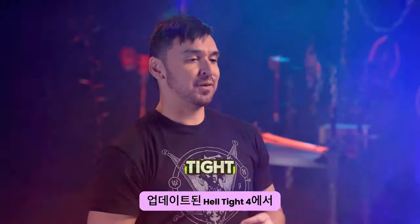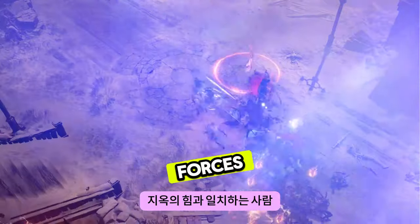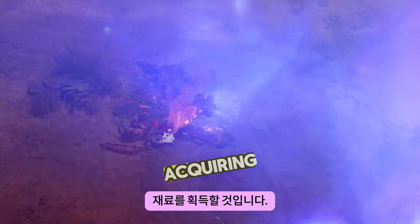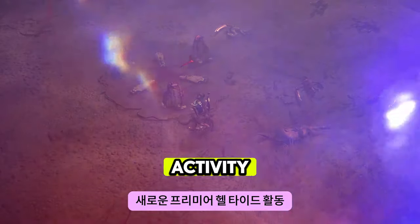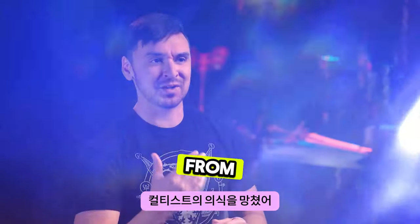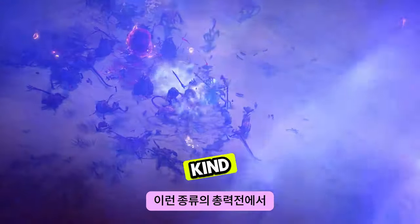In the updated Helltide, for players who are able to stay alive long enough, they'll be paid a visit by the Hellborn — former Heroes of Sanctuary who have aligned with the forces of Hell to attack the allies they once fought alongside. Players who are able to take down the Hellborn will acquire the materials they need to engage with the new premier Helltide activity: the Accursed Rituals. Located in the Helltide, these Accursed Rituals are botched rituals from the cultists that players will kick-start themselves, drawing the attention of all nearby Helltide monsters in an all-out battle.